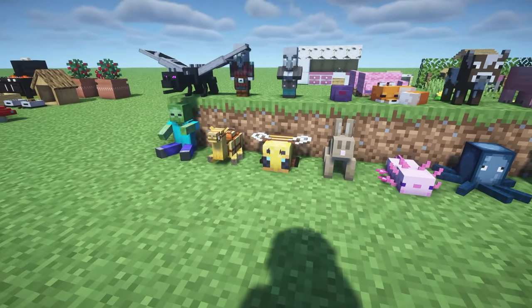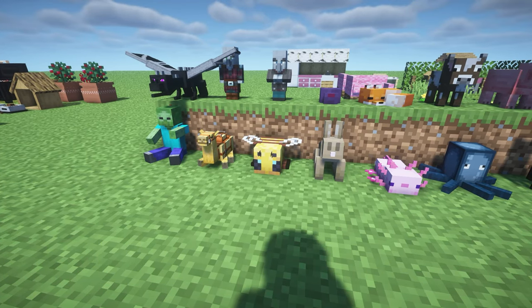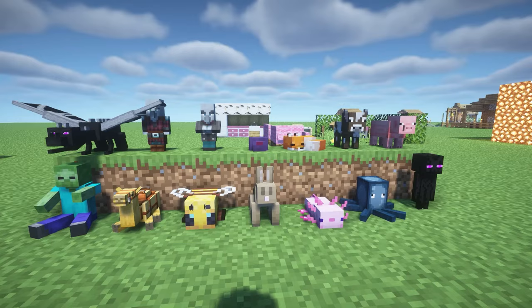Next up we've got the Plushie mod. This mod adds a whole bunch of little plushies to the game — it is so cute. All the creatures within the game have their own plushies. You can craft these with just wool and an item from that creature. It's pretty simple and just adds little trophy style plushies to the game.